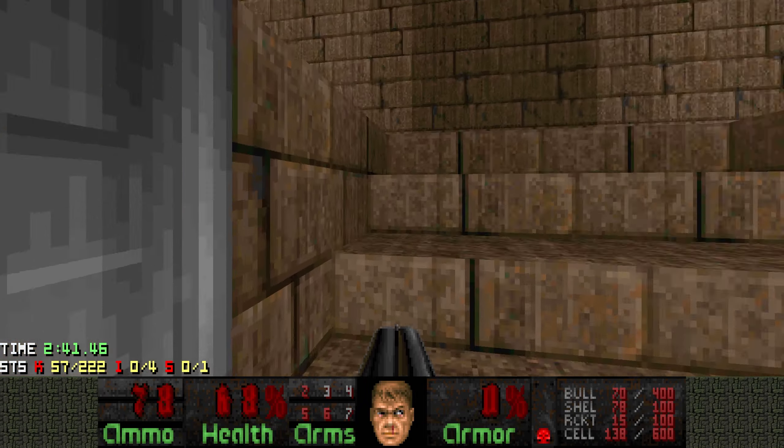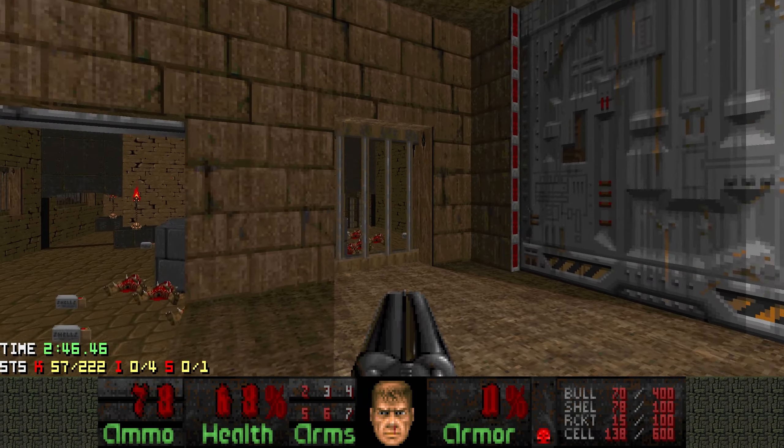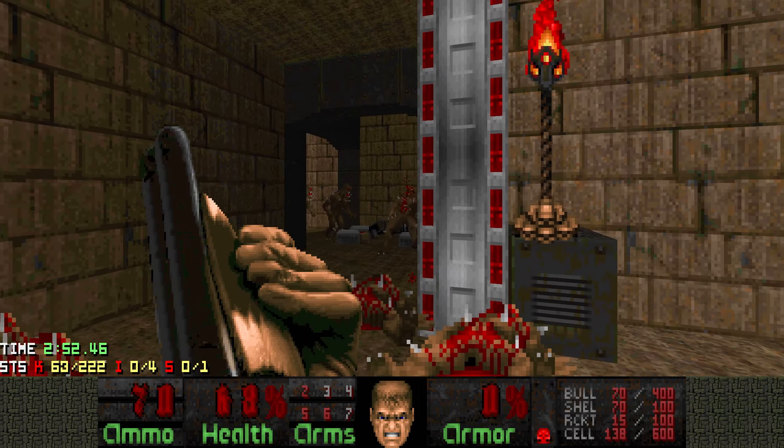Now we can head up here and go through the red door. There hasn't been any health so far. Be careful of all the imps here, but you can just take them out with the super shotgun.